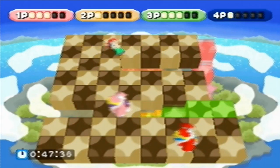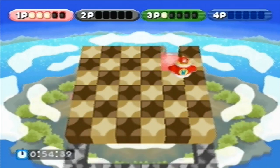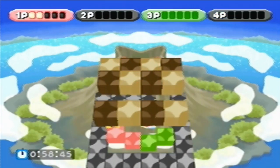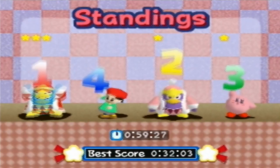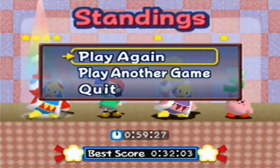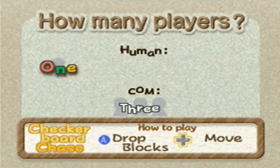The N64 was marketed as a four player console, so it was nice that every single game for the most part had a four player mode to accommodate that. Every time a player is eliminated in that game the border disappears, so the stage gets smaller and smaller. Checkerboard Chase - that's the name of this one!